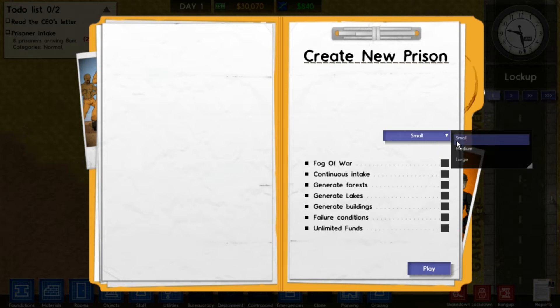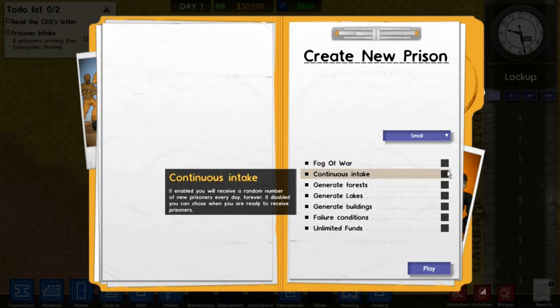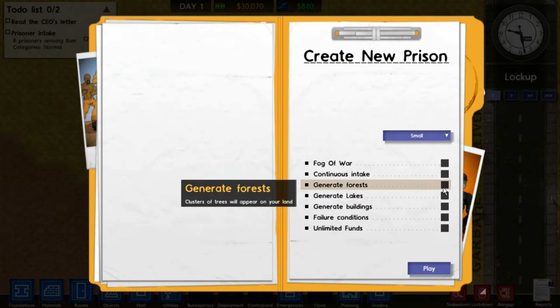For the moment we'll just put it on small. Fog of War — this means you'll lose visibility of the insides of your prison buildings unless you have guards patrolling the area or CCTV cameras covering the area. Continuous intake — if enabled, you will receive a random number of new prisoners every day forever. No thanks.